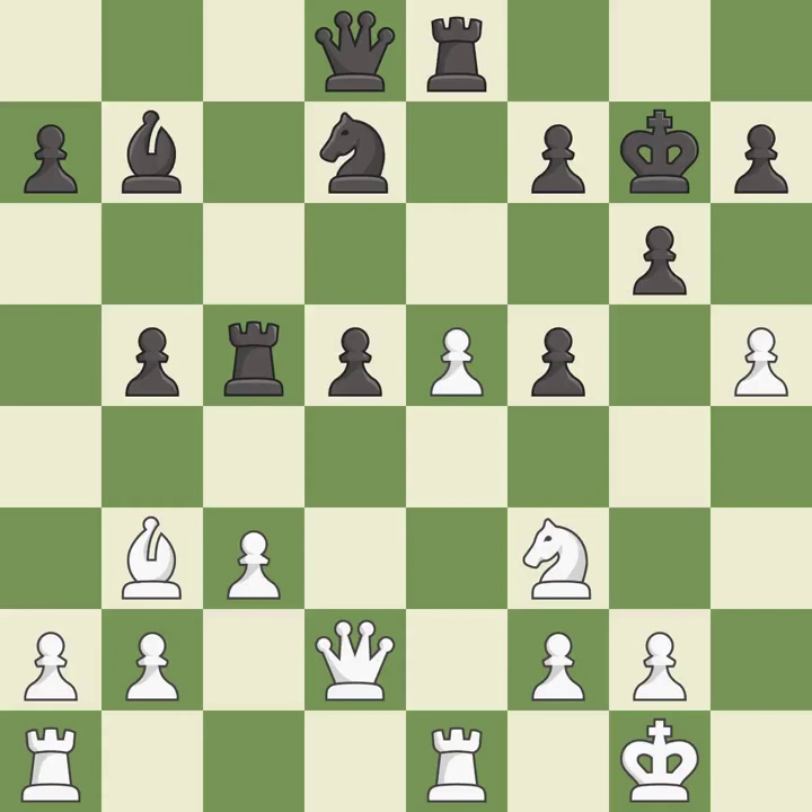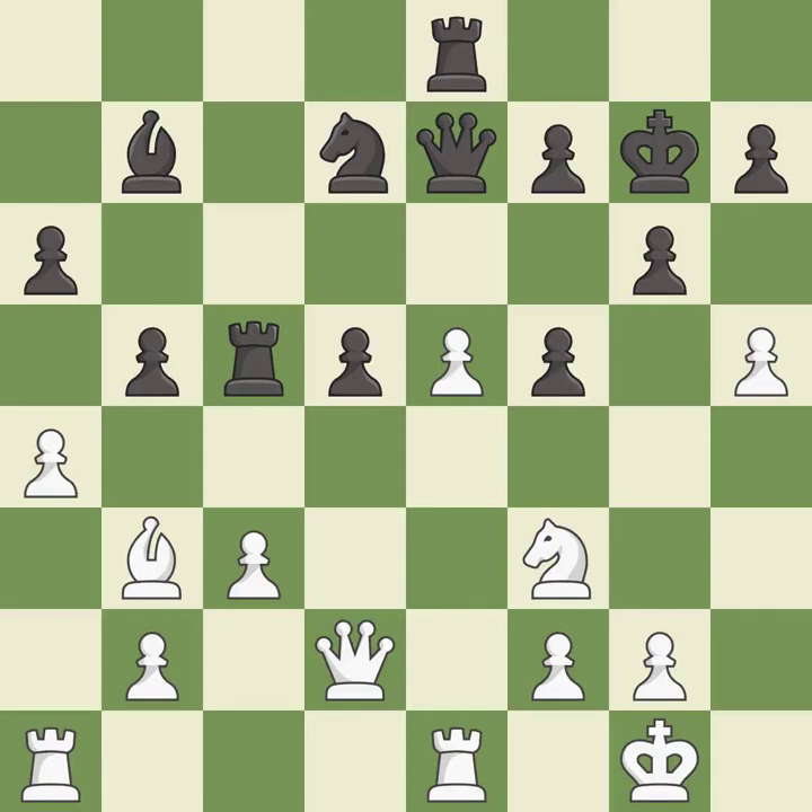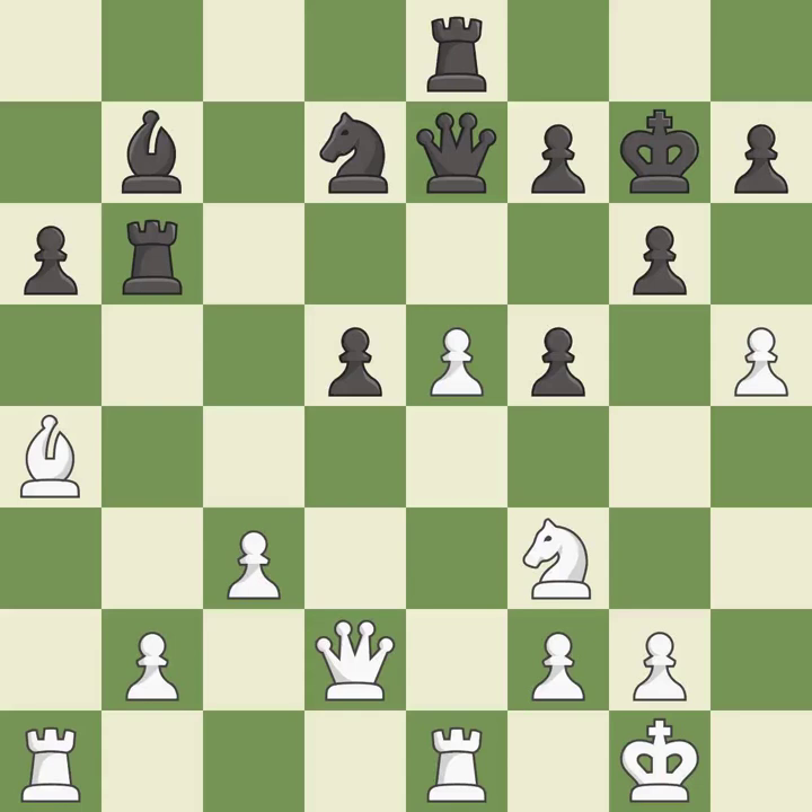This is a fair move — it is good. This develops a queen off its starting square, getting it into the action — it is good. Right on target: it is best. This is the strongest option — it is best. This maintains the balance in material with a good trade — it is best. Takes back — it is good. This wins time by threatening a rook and forcing it to move away — it is best. This moves the rook to safety — it is best. Very precise — that's what I would have recommended.